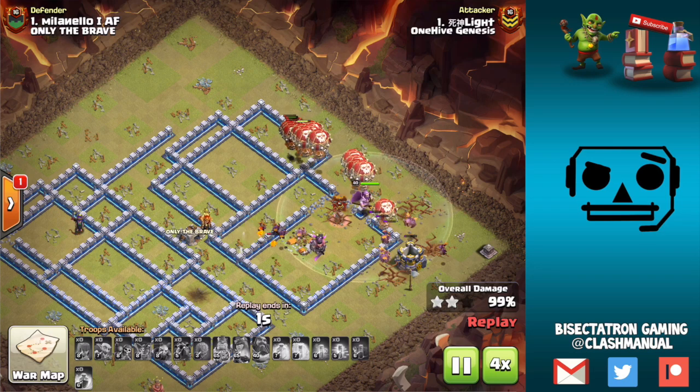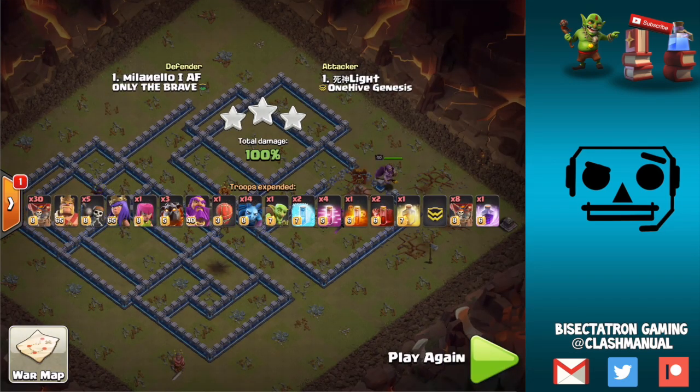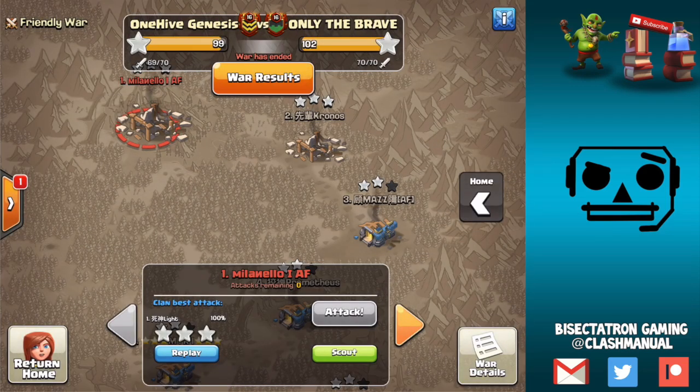The important thing is that the Sui Hero carves out pathing for the Lalo - you have to have relatively narrow pathing. If you're coming across an extremely wide entry, your balloons are going to go crazy and not get through quick enough. So it has to narrow the base a little bit, and it has to get those critical defenses - typically the Eagle, air defenses, and Inferno Towers. That's all additional value you can get.